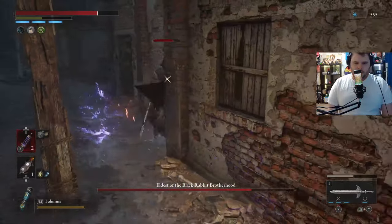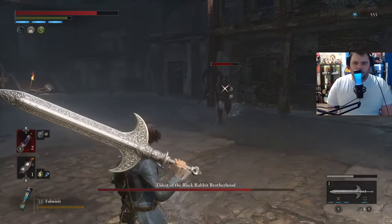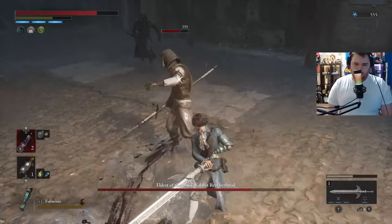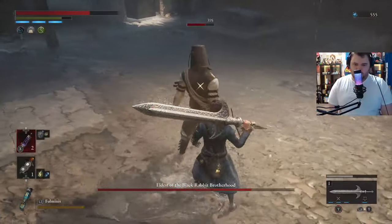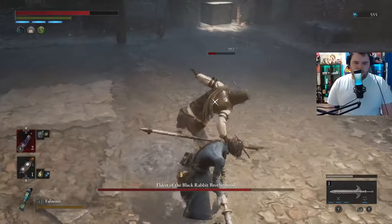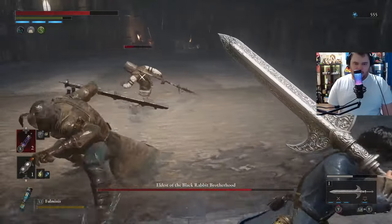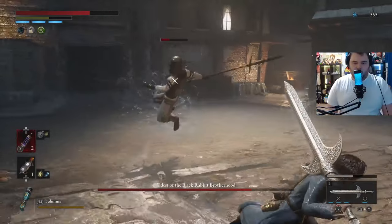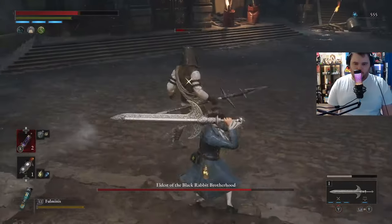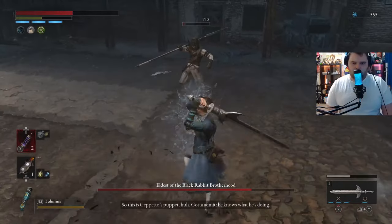We're going to heal. Could have gotten a backstab right there — this is a very awkward scenario. Let's try to bait out an attack. Almost got the backstab there. There's the backstab! We're going to charge up an R2 as he's getting up here — unfortunately we miss. You can see how good the breaking of the weapon is. Try to go for a backstab — we miss — but he should be out of the fight soon. We're just going to go a little aggressive.